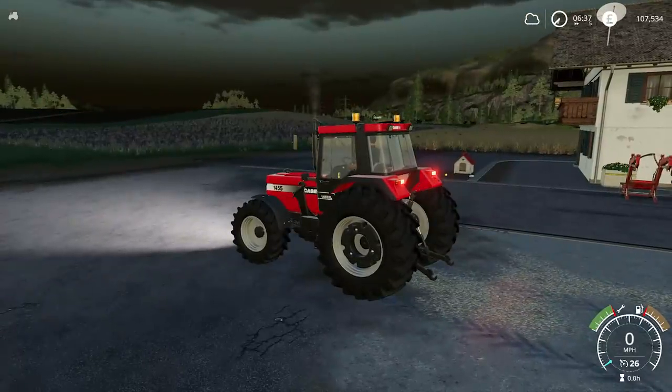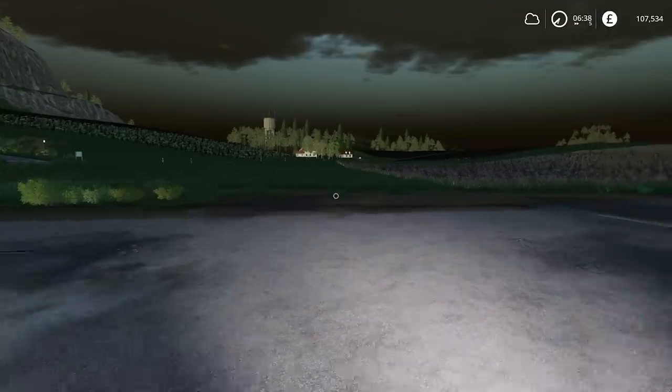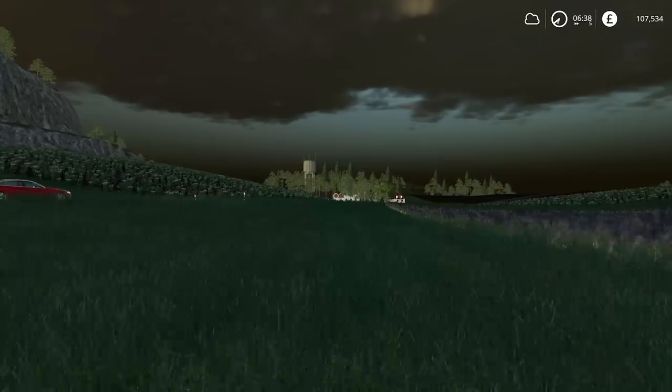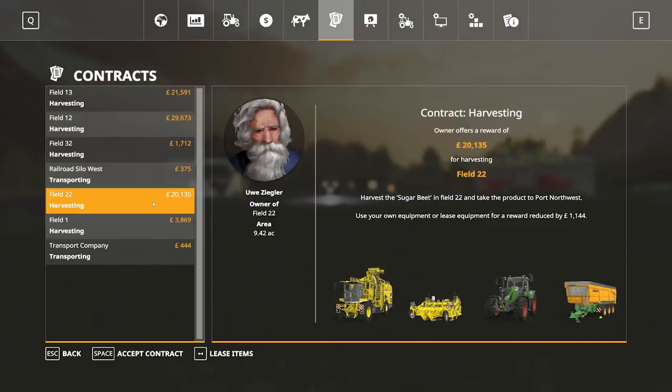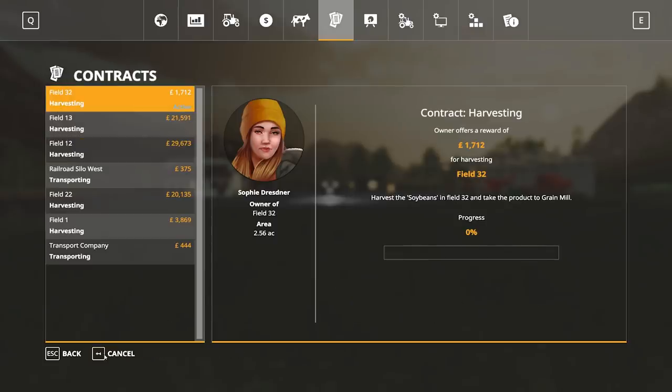On to today's jobs. The contracting system is starting to fix itself, which is good. I've been told that if you turn off weeds for a few days they should disappear in the fields and the contracts will come back — I'm trying it out and it looks like there is some truth to that, because more contracts have definitely appeared. To start things off we have field number 32 — it's a soybean field and it's only 2.5 acres. This could be a good one especially as our combine is set up for soybeans, so it's not going to cost us the extra £311 to lease the machinery. I accept the contract.